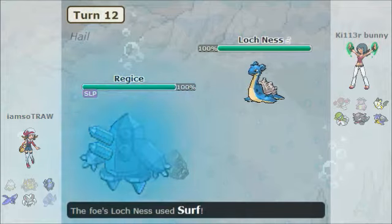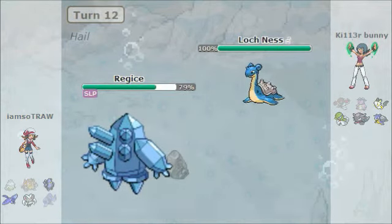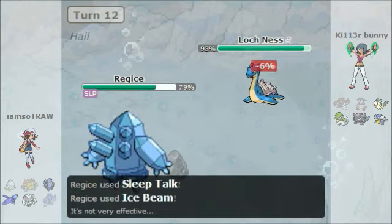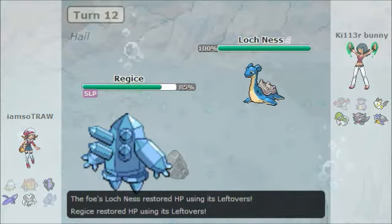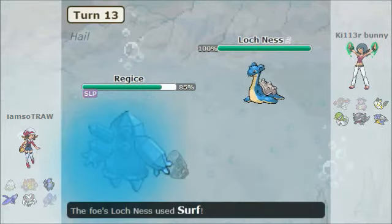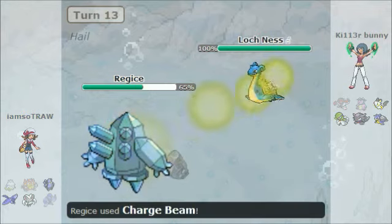I'm not really sure what to do. I know Regice can't do too much to Lapras, so I kind of just wanted to do damage. I figured ice beam was really the only attacking move it had, since it carries Sleep Talk. I didn't know quite what to do, but it does wake up and go for Charge Beam.